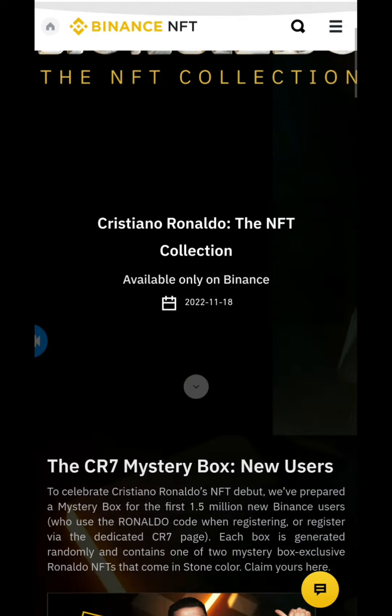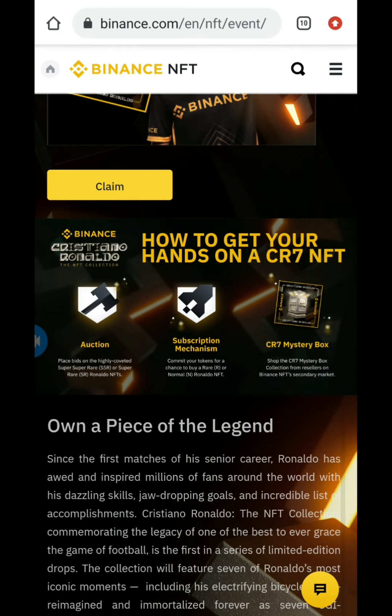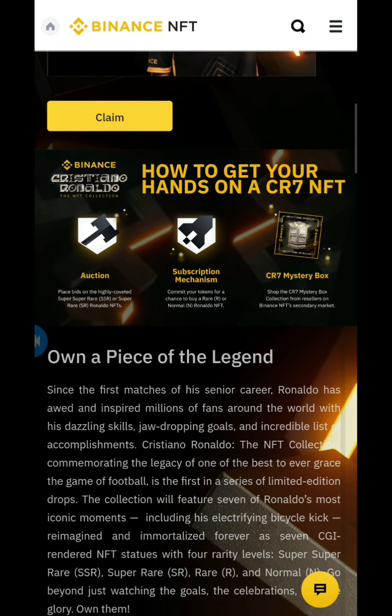There are three ways to get the Cristiano Ronaldo NFT. First, you can go to the auction and place a bid on the higher-tier super rare NFTs — that's going to be expensive, maybe somewhere around $10,000 and upwards, so that's for the big spenders. Second, you can use the subscription mechanism where you commit a large amount of tokens. It works like staking your coins for around one month. If you don't win, your coins are returned to you in full. Third, you can also buy and sell on the open marketplace.